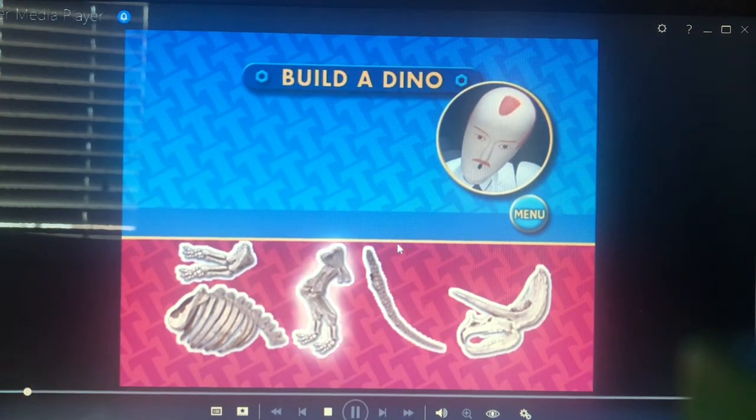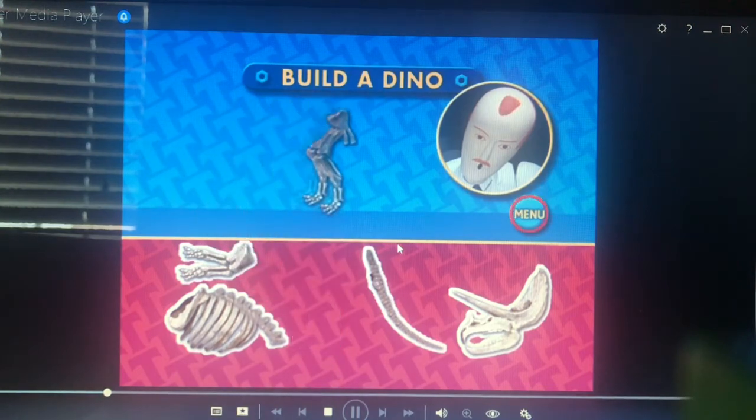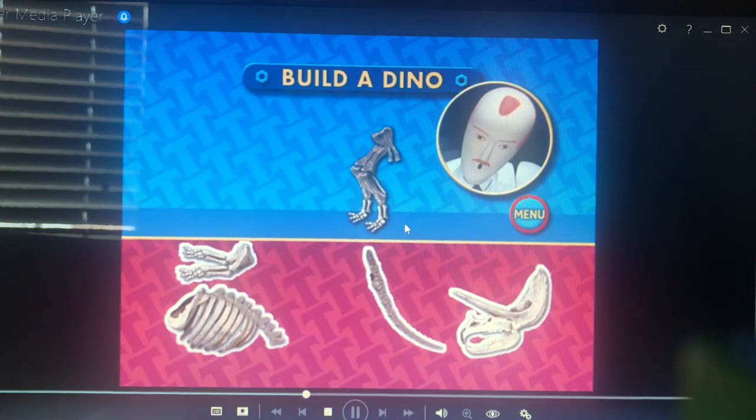You are really smart. Now, try the next one. Humans and dinosaurs require a backbone to connect their lower and upper bodies. We need ribs to protect our lungs. Can you pick the bones that look like a backbone and rib cage?